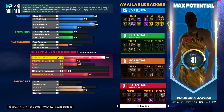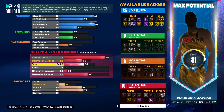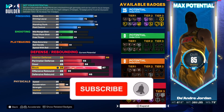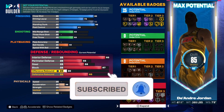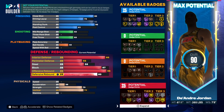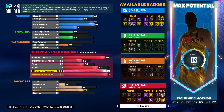Interior defense — we'll go 93 instead of 94, and that gives us Post Lock at Hall of Fame. Perimeter was 55, steal was 58. For block he had 81 but we'll bump it to 87 for Silver Anchor. Offensive rebound was 95 so we go 95, defensive rebound was 97 so we go 97.